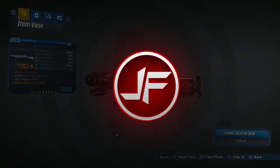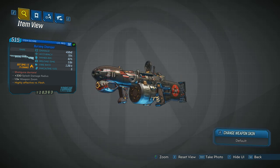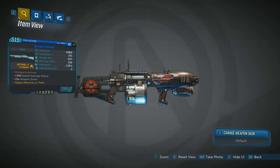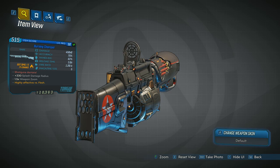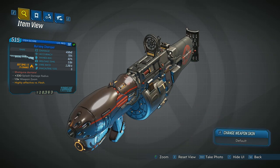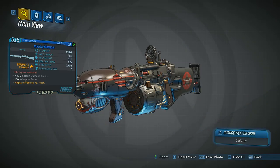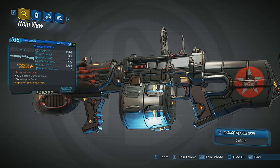Back in Borderlands 2 there was this unique weapon that came from the raid boss Terramorphis, called the Teeth of Terramorphis. It was a bandit shotgun that always came in fire, and when you fired it the pellets came out as teeth that would bite down at a certain distance. It was a pretty cool weapon — not very good, but pretty cool.